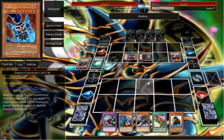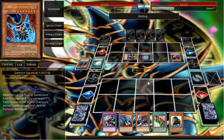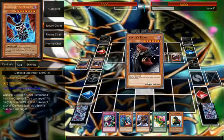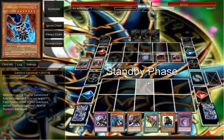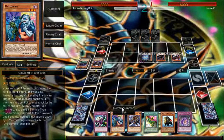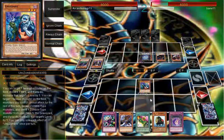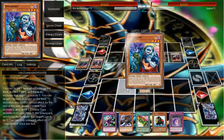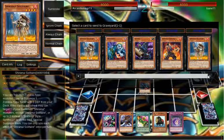Definitely wasn't expecting that. So let's summon Unizombie — unless you have something, you might have a Veiler. Let's send the Spirit Master to the graveyard, unless he has a Veiler. I can get over Van Vs.